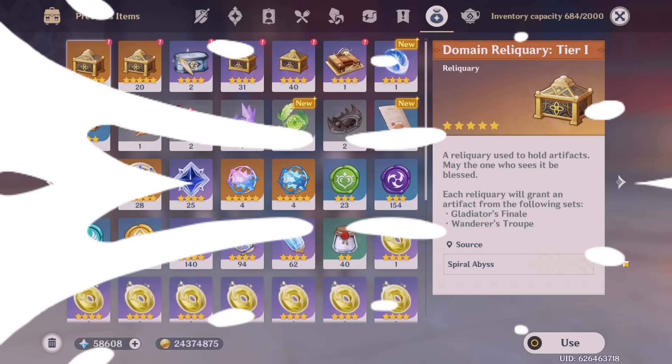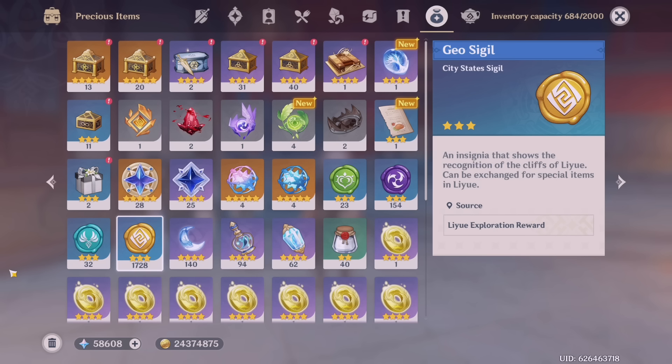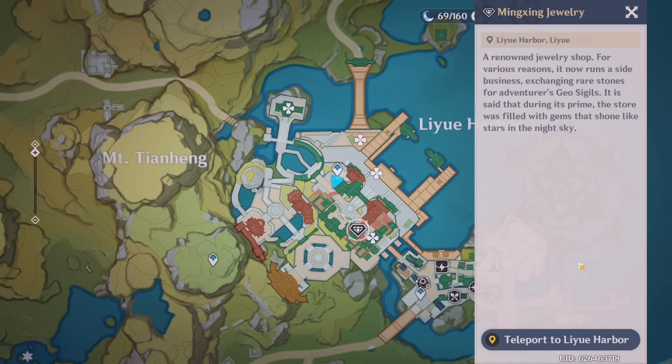Check your inventory as soon as you're done watching this video and see if you have any sigils — they might be lying around in your precious items. If you do have sigils, you're in luck because you can trade them in and get various rewards. Every region has a store with a gemstone where you can trade in your sigils. Some rewards are a one-time purchase, but for mora, if you have lots of sigils, you can trade them in for mora.